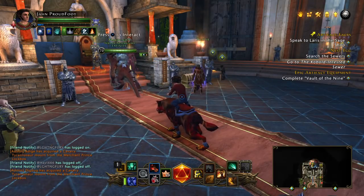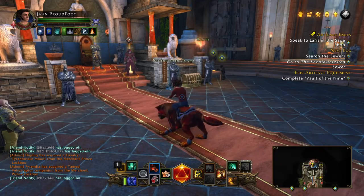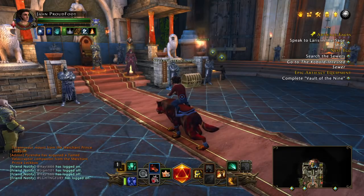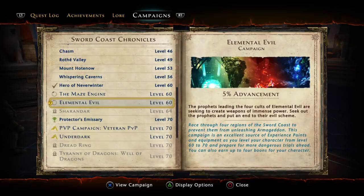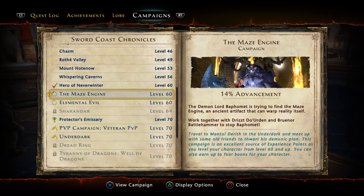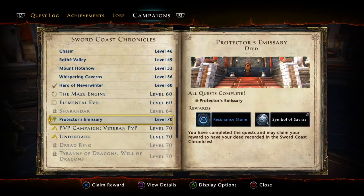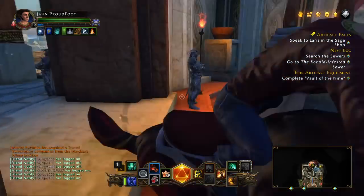Next, we're going to talk about campaigns. There are lots of campaigns available for you right when you turn level 70. The ones you want to be working on from the get-go are Dread Ring, Sharandar, and Maze Engine. Maze Engine you should have been working on since level 60, but if you weren't, get started now. Maze Engine opens at level 60, Sharandar at level 64, and Dread Ring opens at level 70 — you pick that up from Knox.